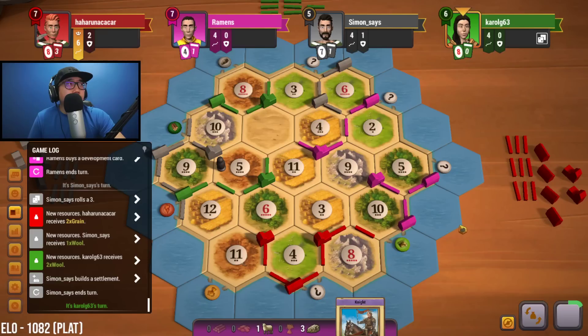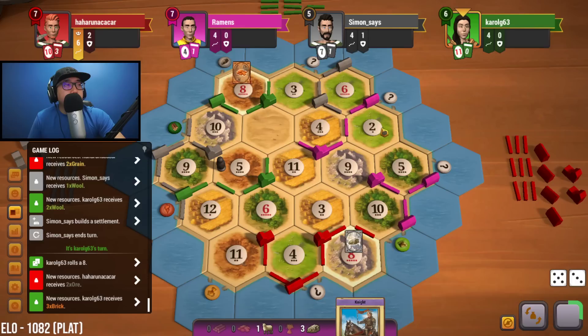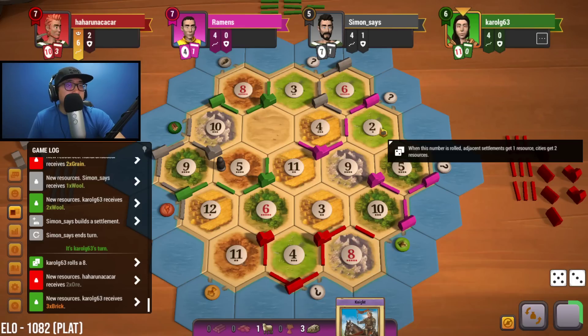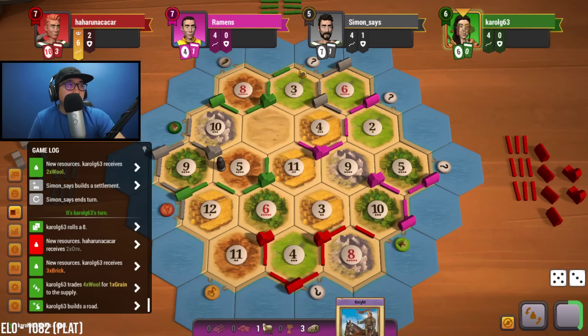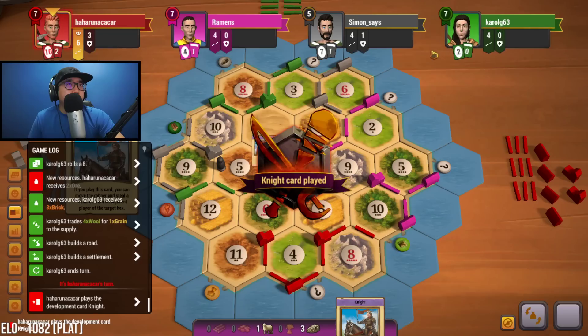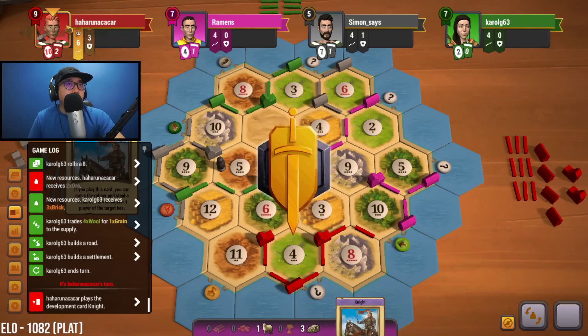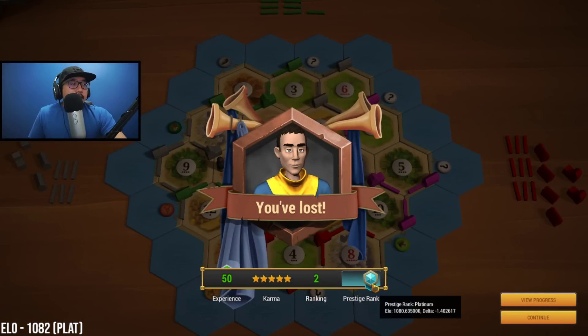Let's see what they decide to do. If they take longest road they'll be at eight, back down to five, and then if they take largest army they'll be back at seven — so it'll be a real close game. Eight, nothing for eight. Night card played — yep, they take largest army, they're at nine — maybe ten. Yep, they're at ten. Well, we got second place, which I'm pretty happy with overall given our initial placements, and a lot of luck was on our side.